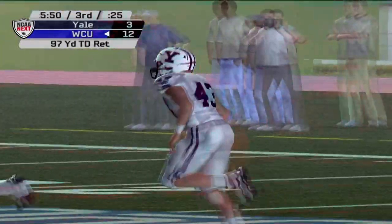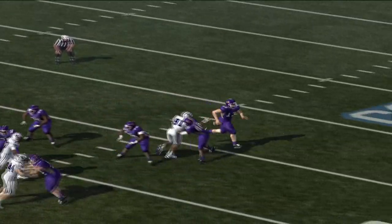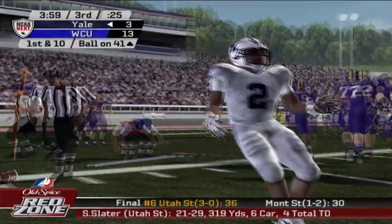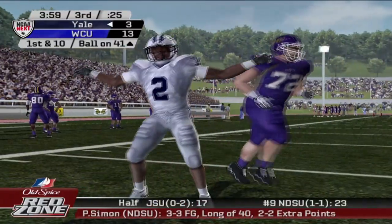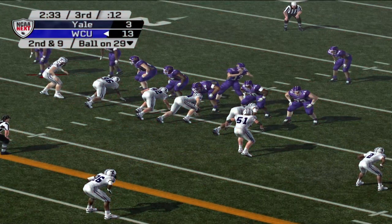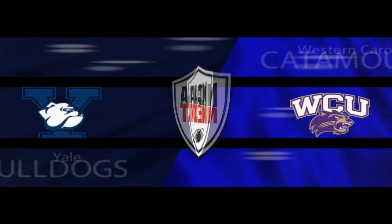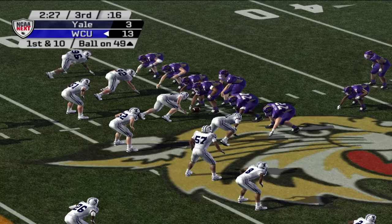Despite only 62 yards of total offense in the first half, the Catamounts have a two-score lead. Bell then throws his first career interception at the college level, giving Yale a chance to get back into the game — but Yale can't take advantage either. Still a 10-point lead in favor of the Catamounts as they try to build off it.